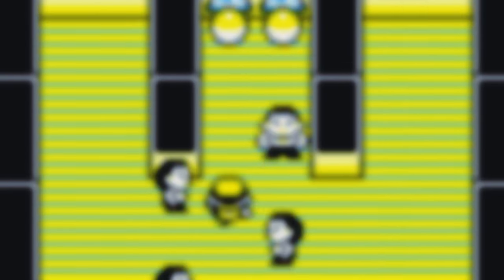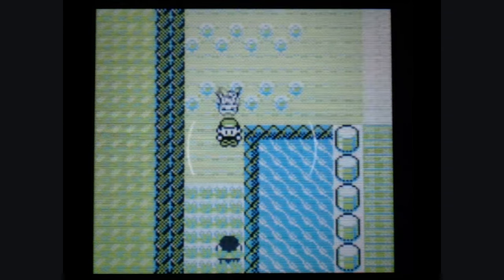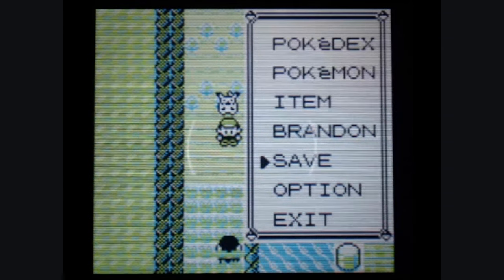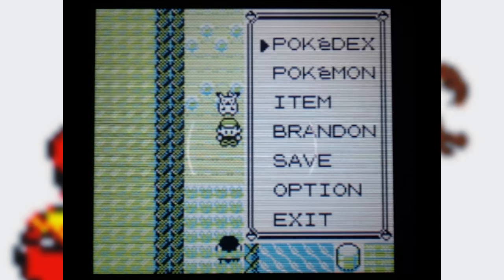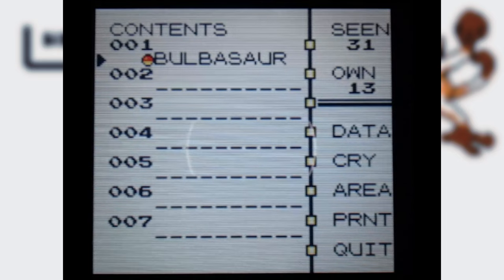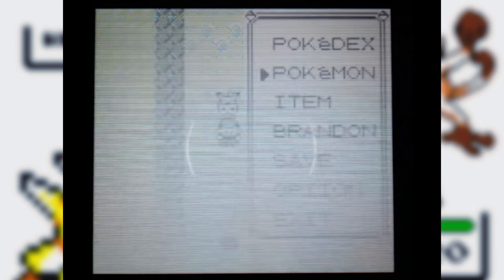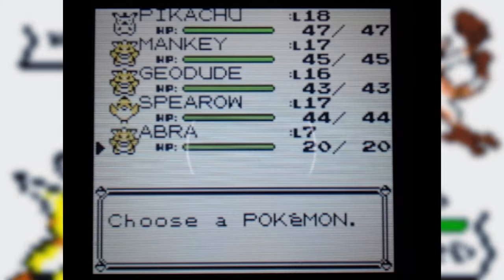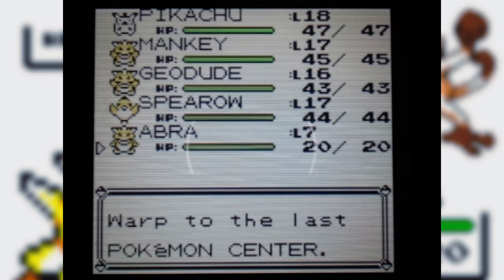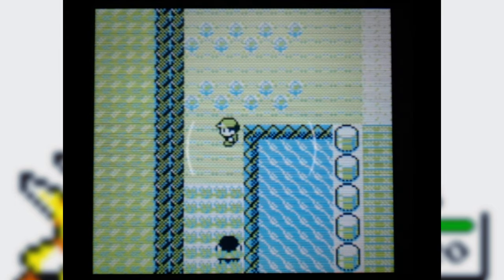Once you're ready to start performing this glitch, take a step forward towards the Youngster and immediately buffer a pause by holding the pause button as you start moving down. If you did it correctly, your character should move down and the pause menu should open up as soon as you're done stepping towards the Youngster. The Youngster will be on screen but the game will be paused. With our setup ready, we're going to go into our Pokemon menu, select Abra, and use Teleport. The trainer's still going to notice us — they'll have the exclamation and the jingle — but we're going to warp back to Cerulean City.